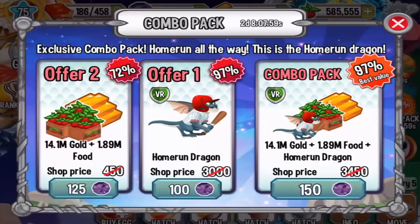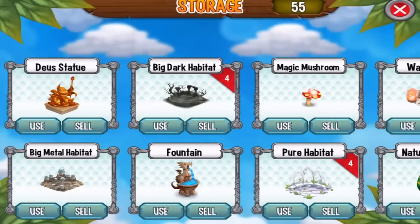Ladies and gentlemen, we have a new dragon in Dragon City called the Home Run Dragon. It is available today for 100 gems. At this point we cannot get this dragon by breeding, but in the future we will be able to get it by breeding other dragons. So let's get it for 100 gems.